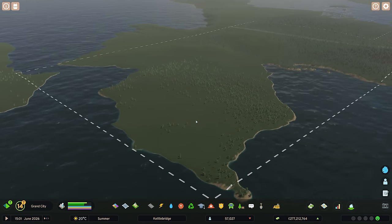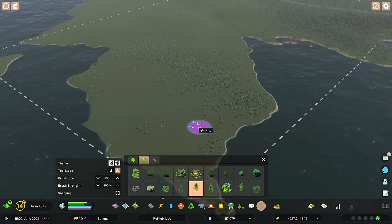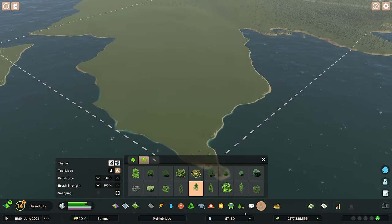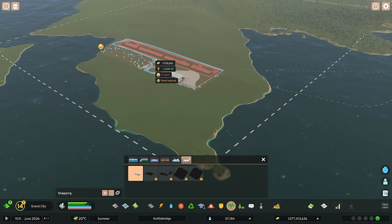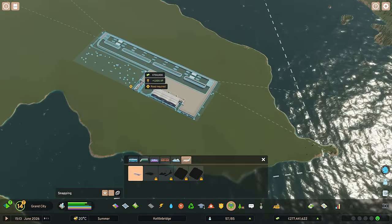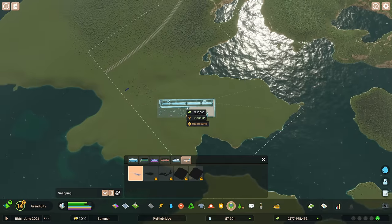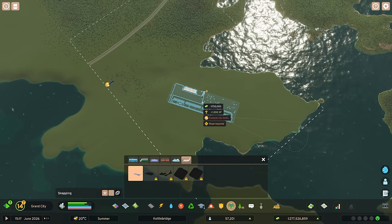I'd like to use this piece of land here. Let me remove all the trees first so we've got a nice flat piece of land to work on. We're going to pop the airport right in the middle. Coming out of either end you've got that blue outline — if there are any high-rise buildings in the way, that's a problem. It is sticking outside slightly but it's not causing a problem, so that's okay. Let's spin it around.